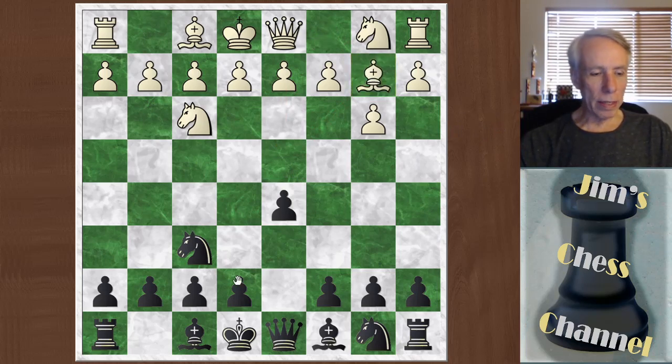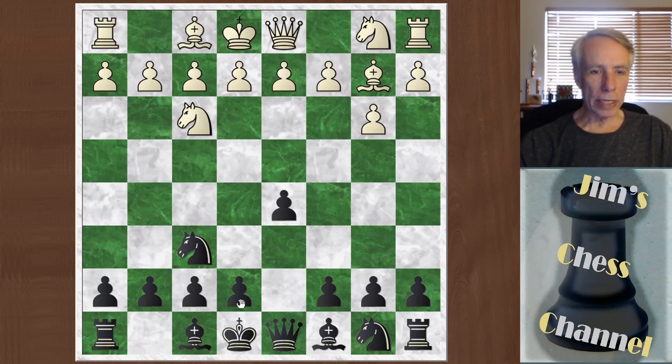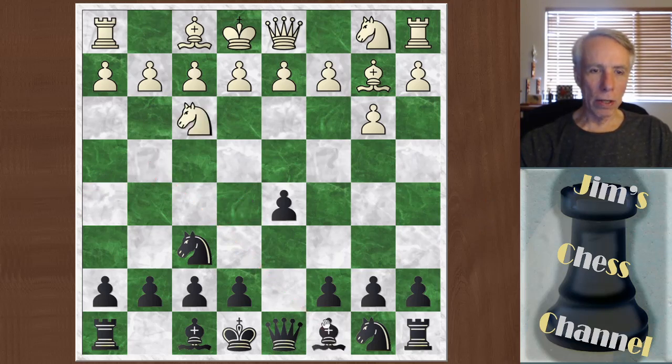He went bishop b2, and I was thinking about playing e6 — that is a move here. But I said to myself, why not get that bishop outside the pawn chain first? So I played bishop to f5. That's also a move in the database that seems to be okay. Other choices — e6 immediately seemed very popular, and bishop to g4 as well. This is kind of like a reverse Trompowsky. He could play knight e5 and I'd have to drop the bishop back, but I thought I'd just park it on f5.